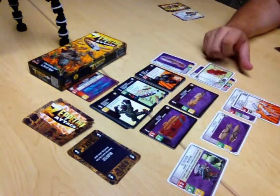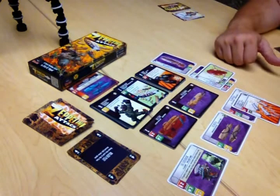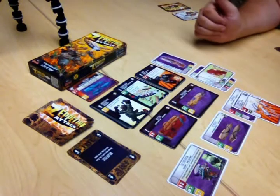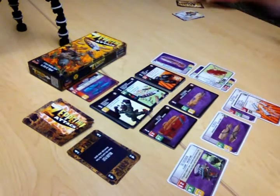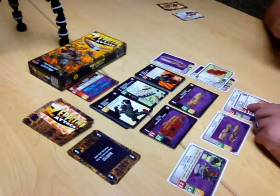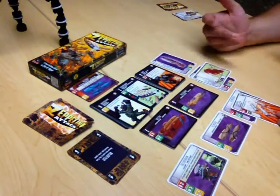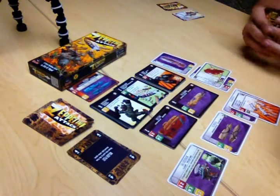For instance, this one states that the attacker must discard one explosive card from his hand. Do you have any explosive cards? I do not. Then you have nothing to do there. And now we both get to draw one card, because we both have this circle that says you may draw one card. This card stays here until the end of his turn, and now Frank can play another action card because he's got more ships.